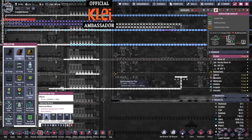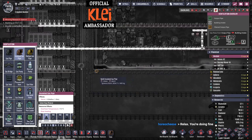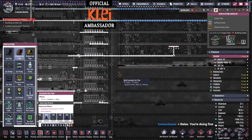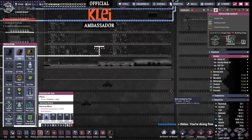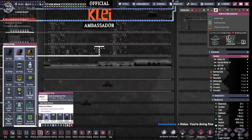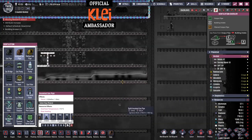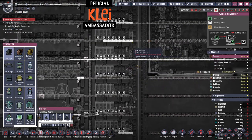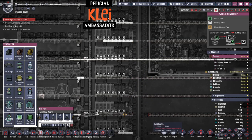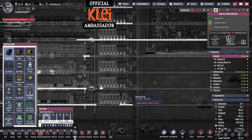We'll drag this across here, and then we'll also do the same here and here. We're making room for that, that's fine — and then we can go across here, here, here. I hope the dupes like building here.